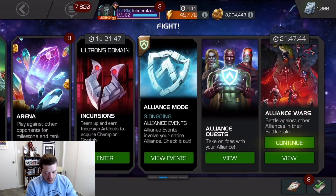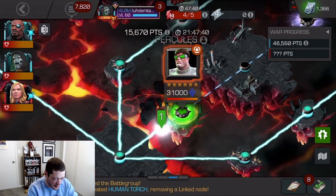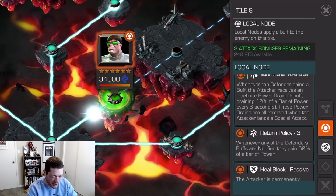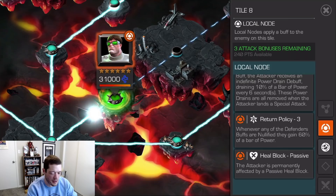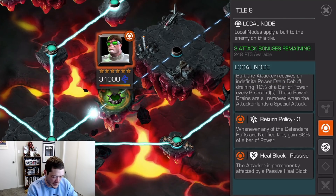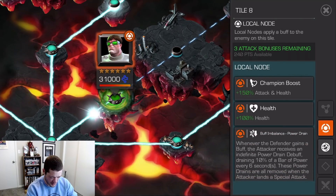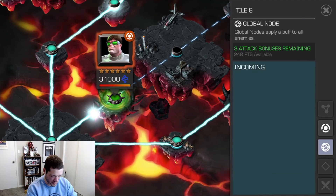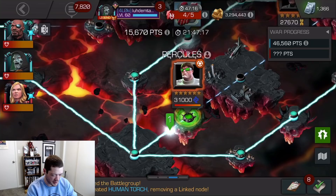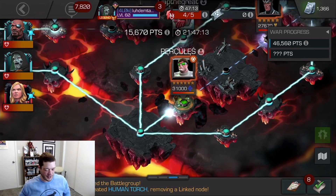Let's go into war and test this out. This first fight is Doc Ock — I've got buff imbalance so I'll be losing power. I don't have to worry about return policy because I won't be nullifying any of his buffs, but it does have flow so he'll benefit from that. I decided to use Captain Marvel here because I want to try to build up her binary ignition charges.